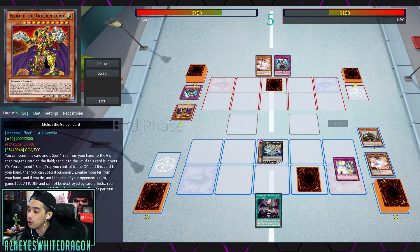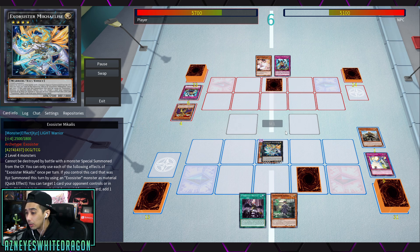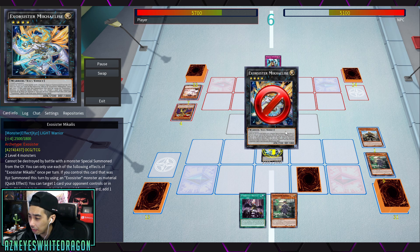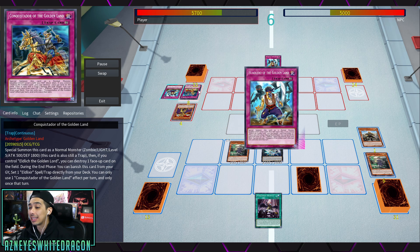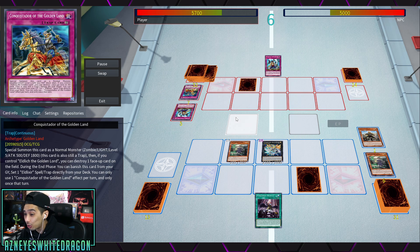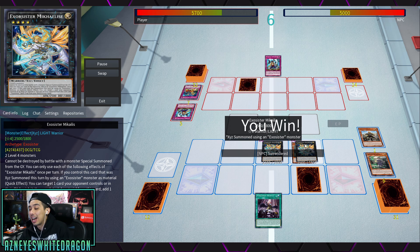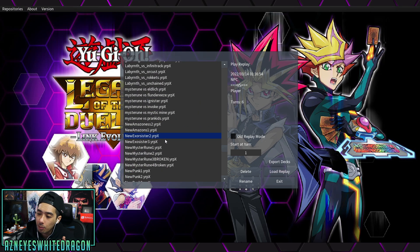Most of the time we're going to be seeing Micalius again and again — it's one of their better cards, especially in the Eldritch matchup, because banishing the Golden Lord is key. A lot of their cards need the Golden Lord to do most of their effects. It's a deck where you can play a little slower or a little faster. Every time Eldritch banishes, it lets the Exorcister player Xyz summon — that's kind of how the Exorcisters can win.